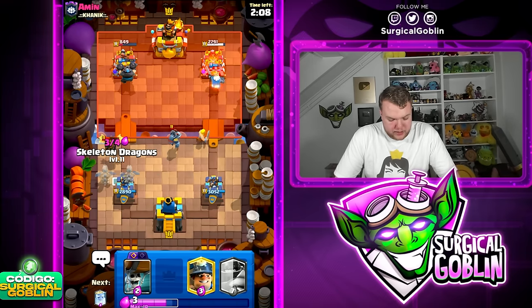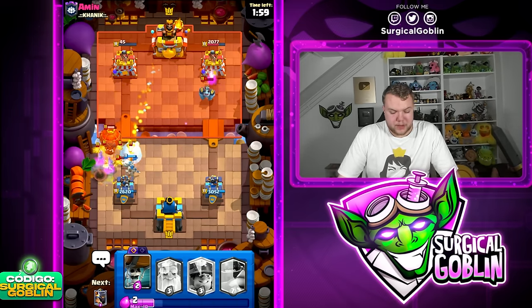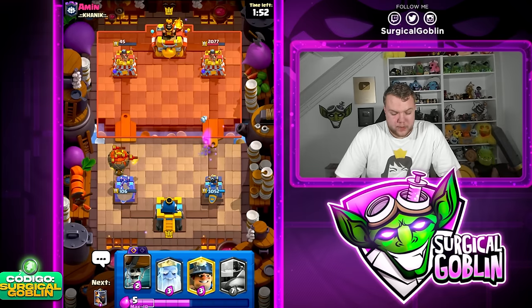I think it's better to kite away the Mega Minion, then go with Skeleton Dragons to clean up everything. Let's go Skeleton Dragons now — I don't think he has enough Elixir to go with a Fireball. He might have a Zap — in this case he goes Snowball. He's going to take down our left side tower but we also took down his left side tower.